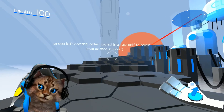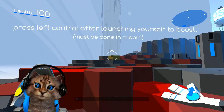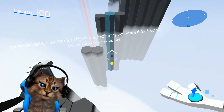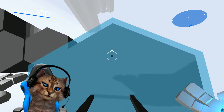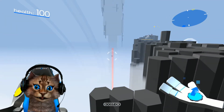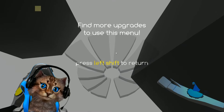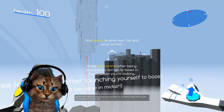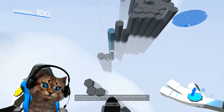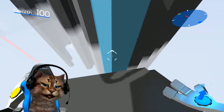This is a creative little game. Whoa, what's that - the ears coming in? Press left control after launching yourself to boost - must be done in mid-air. Oh, that's our gun. We're gonna die - we're gonna die in a tutorial! Whoa, hey buddy, you got an error screen on you there. Oh yeah, let's try that again - bam - and we'll hover in. Can we make it? Oh, we made it!